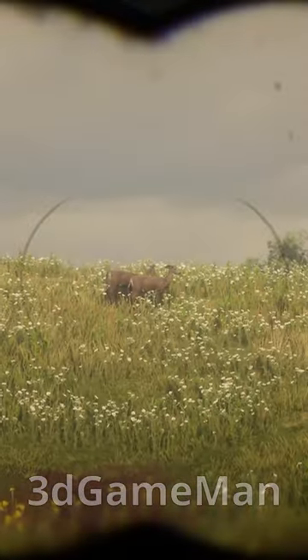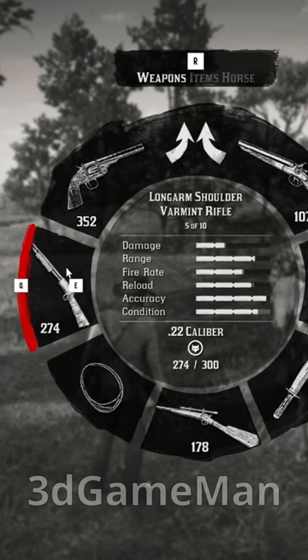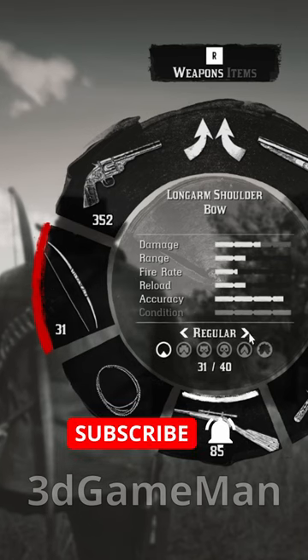For smaller animals you'll want to use a varmint rifle. This weapon will ensure that you get a clean kill without damaging the pelt, but remember to get a headshot.